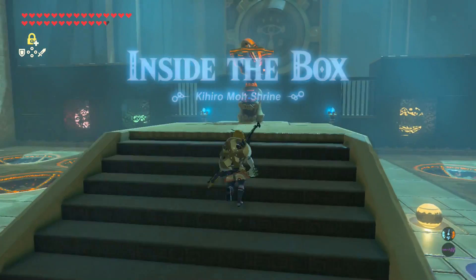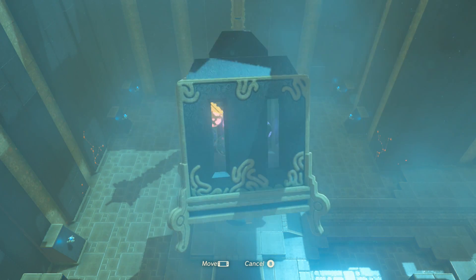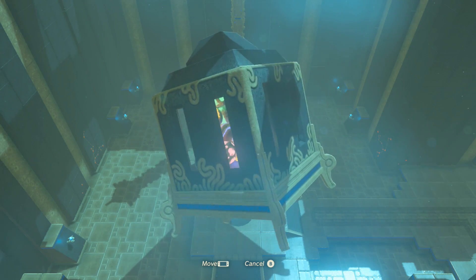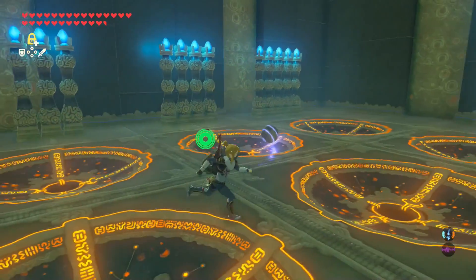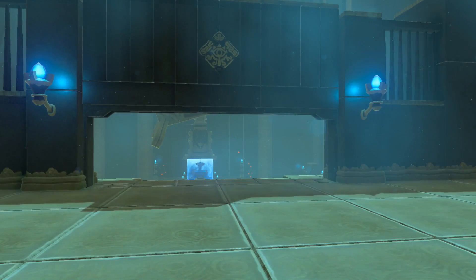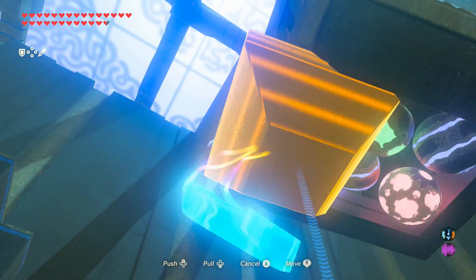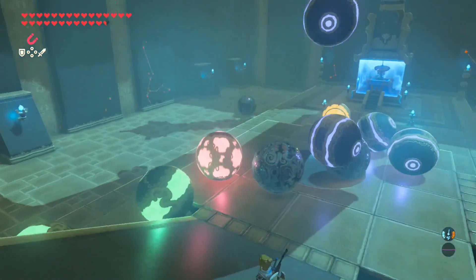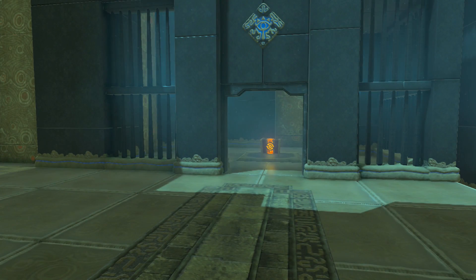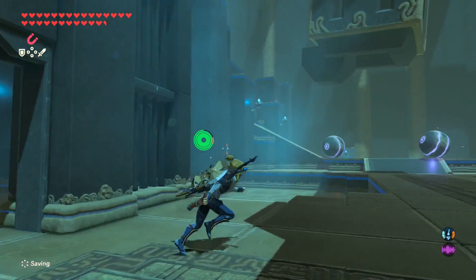This is Inside the Box — it's motion controls, but not so bad for once. Look inside the window and count how many of each color there are, then come back and put them in their respective spots. For the next part, flip the thing upside down and open the cage with Magnesis — this dumps out the blocks. Use Magnesis to grab one of the non-colored ones and put it in the third spot to reveal a treasure chest that has a Thunder Spear in it. Collect your emblem.